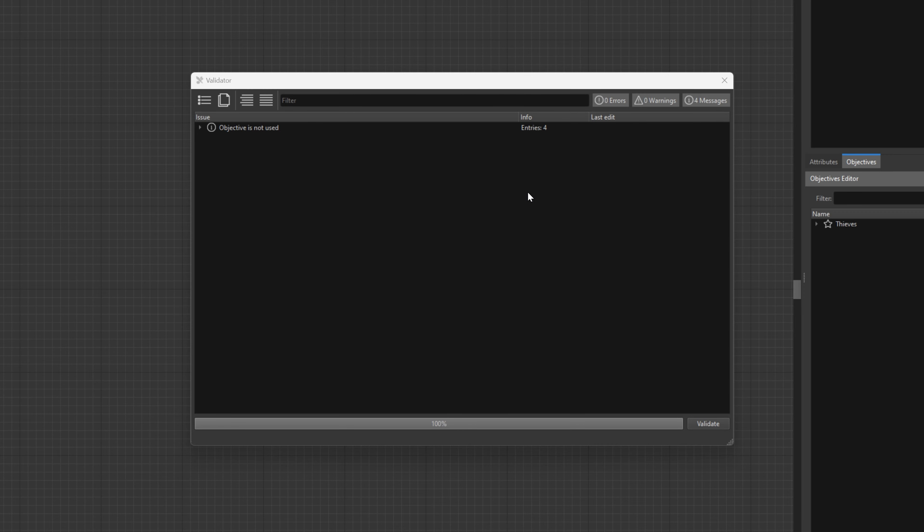Let's add another Complete Objective and start the third one. Choose Kill Bandits for Complete and Power Up for Start. Now we need to force the player to use the switch. Right-click, add a new node, and write 'Use.' In the Use block, next to the desired value, we need to pick On. This makes it so that our current objective will be completed when the player activates the switch. In the Entities field, we need to choose our switch — press the plus icon, click the three dots, and select our third quest switch. Once this is done, close the objective with Complete Objective.